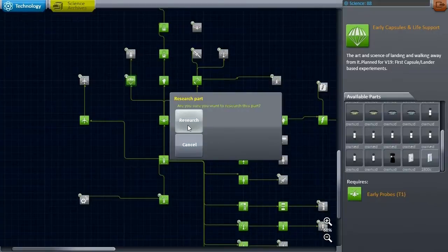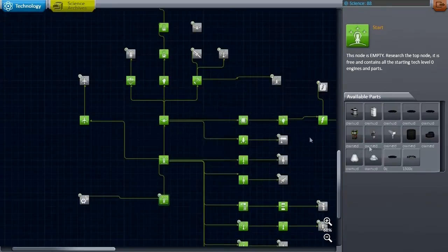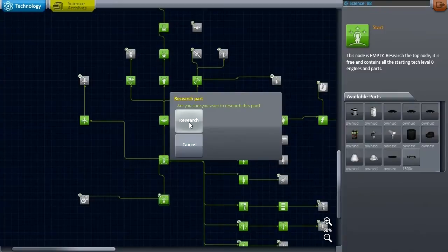Looking at the tech tree: radio mount parachutes — I guess real chute was also updated so some of this is because of that. Heat shield — that's deadly re-entry. Reaction wheel module — I have no idea why we need an update on that.